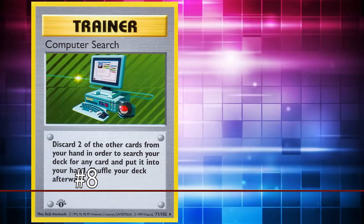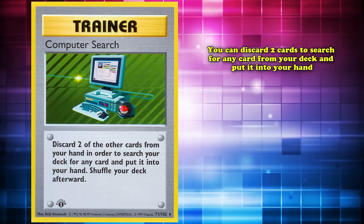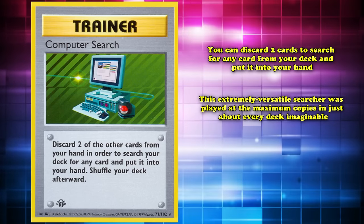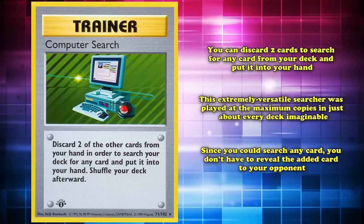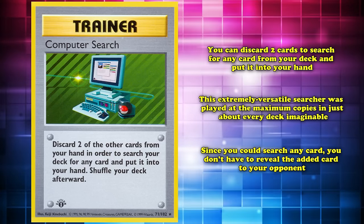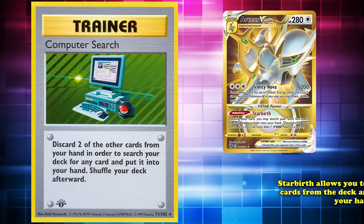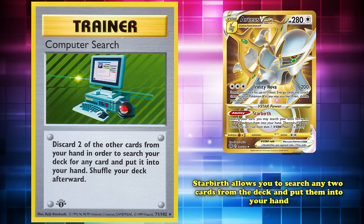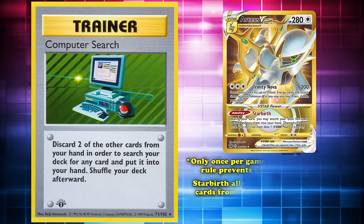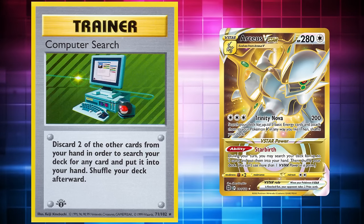At number 8 we have Computer Search. This trainer card lets you discard 2 cards to search for any card from your deck and put it into your hand. This extremely versatile searcher was played at maximum copies in just about every deck imaginable. Since you can search any card, you don't have to reveal that added card to your opponent — a ruling that remains today with standard-format relevant cards such as Arceus V-Star's Starbirth ability.